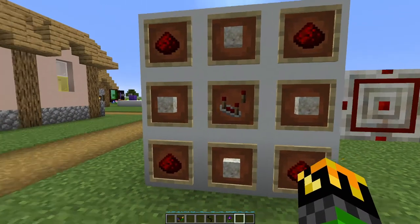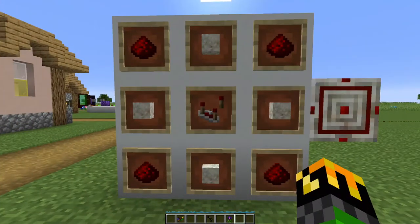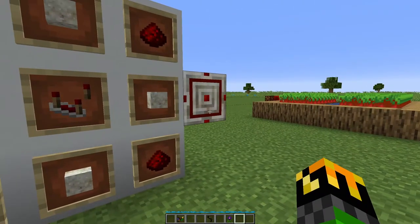The mana detector uses mana to create a redstone signal. To craft it, you'll need four living rock, four redstone, and one redstone comparator. And that will give you your mana detector.